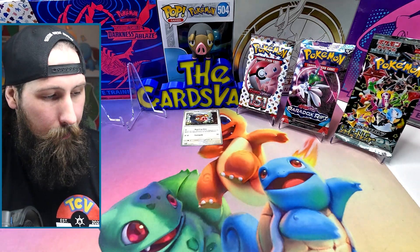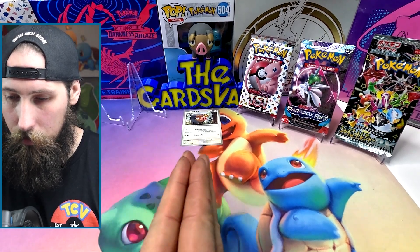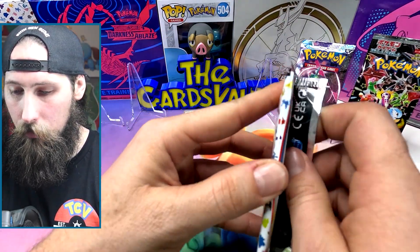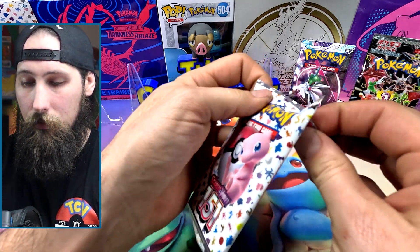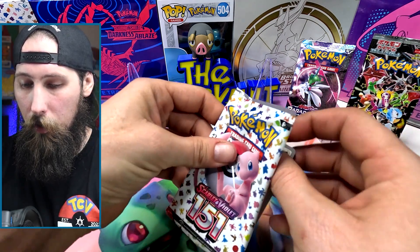Just a Dark Rai — sad days, sad days. Three up — come on Lechonk, help me out here. The 151 set, the best set of the entire Scarlet and Violet block, hands down.